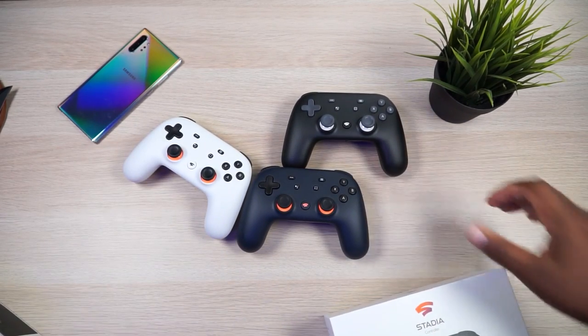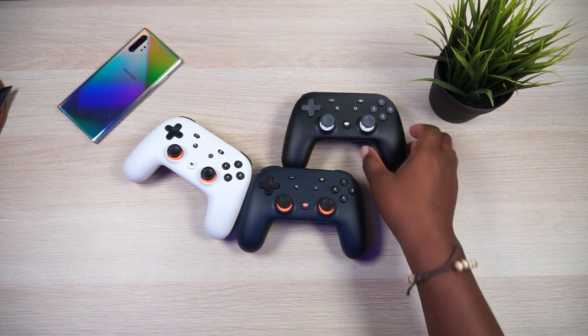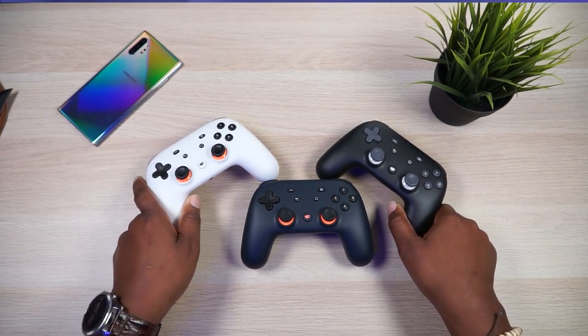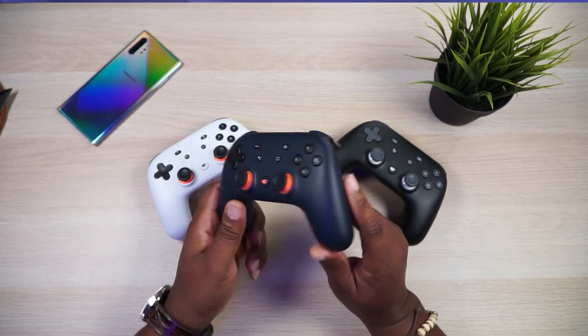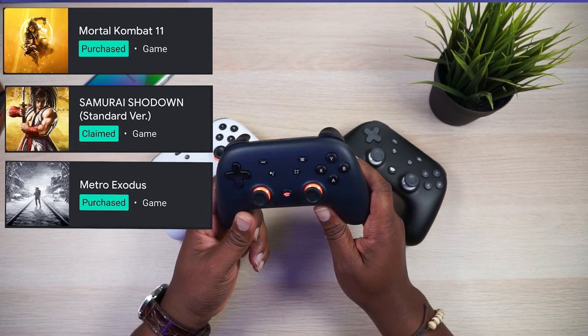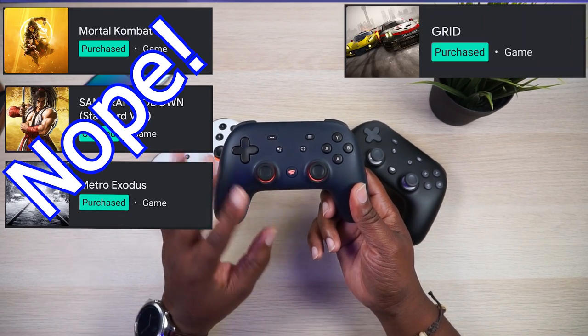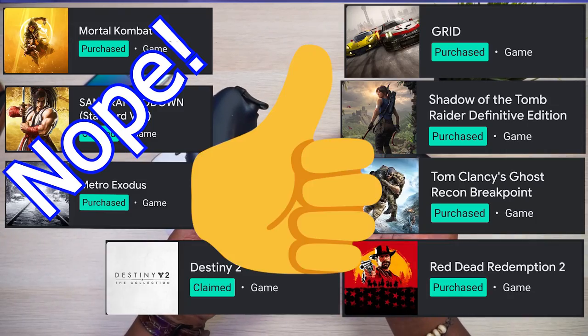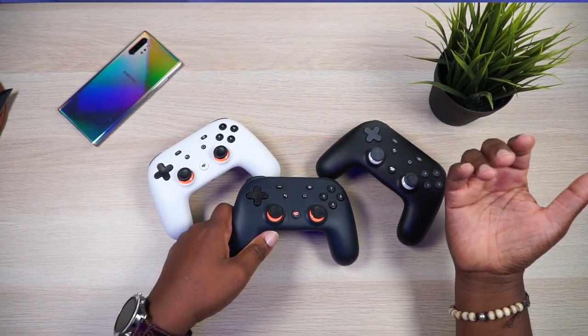So now I've got the Just Black, the Founders Edition midnight blue, and the Clearly White — three controllers. These two work perfectly, 100% on every game I own. But the Founders Edition does not work properly with Mortal Combat, Samurai Showdown, and Metro Exodus — otherwise it's a great controller. I ended up with one for me, one for the wife, and one for the kid when he comes home.